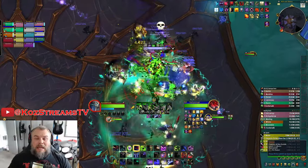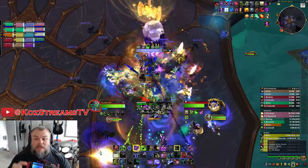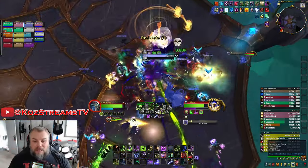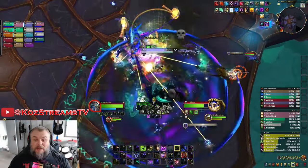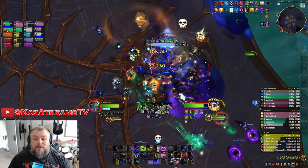Those simulacrums get broken by a mechanic called Decimate. Players will be marked with a blue line over their head, and this blue line is what you want to run out and target at those simulacrums. This is the Reign of Arrows mechanic — you just dodge these. Here's the blue lines going out and blowing up the simulacrums.